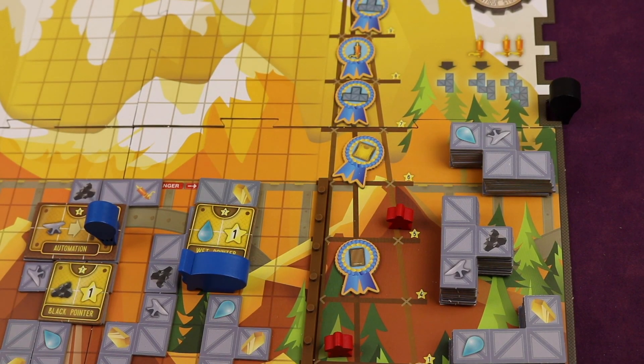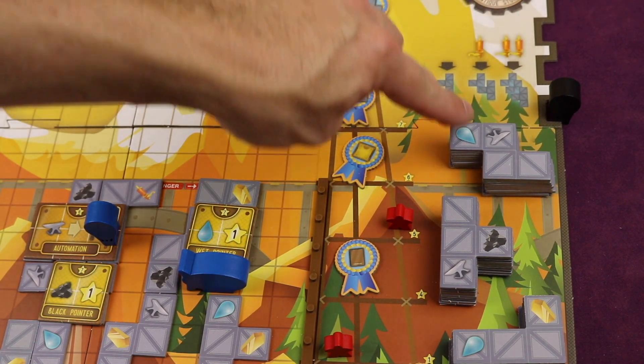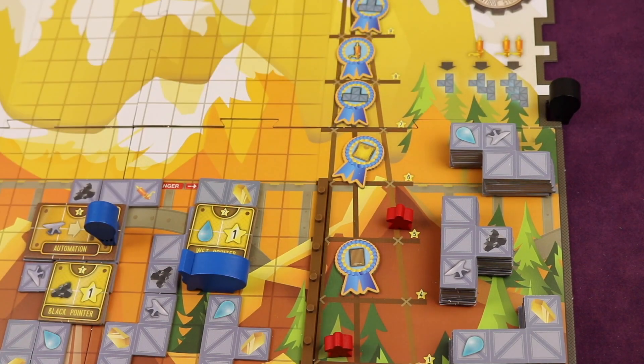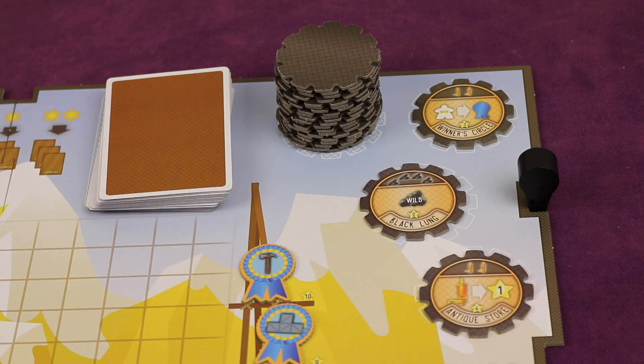On your turn, you'll be placing your different workers — those three airships — onto the grid, getting resources and points. Or going to specific spots and spending resources. Like in this case you get one of these three scaffolding for free, but you can pay one or two whistles to get two or three. You might also go here to pay for an upgrade — pay two whistles, and then for the rest of the game, you can spend a whistle to get a point.